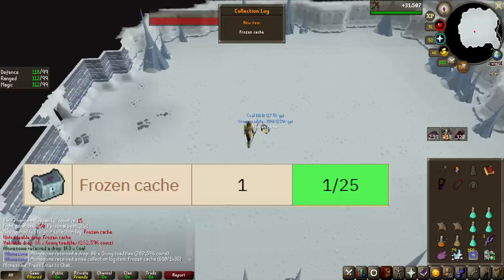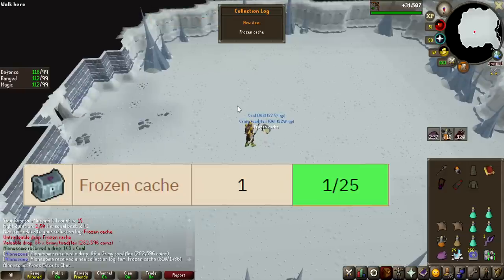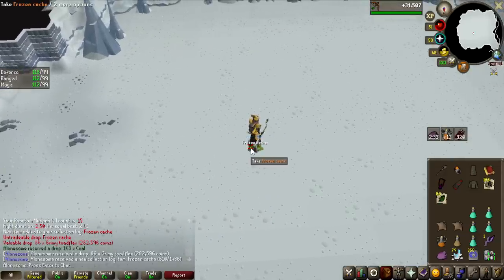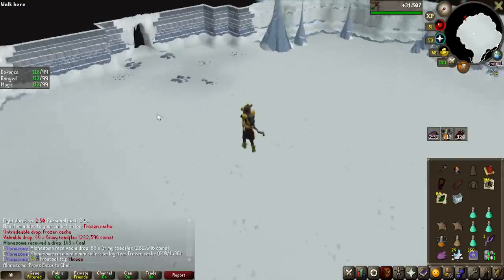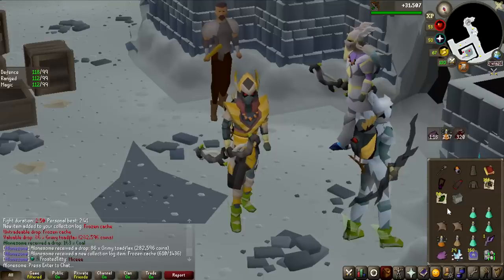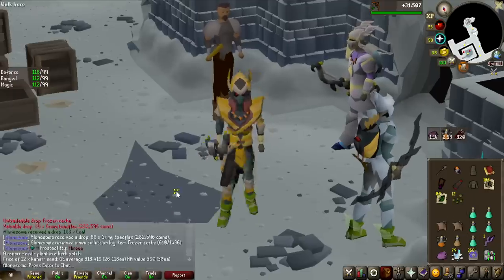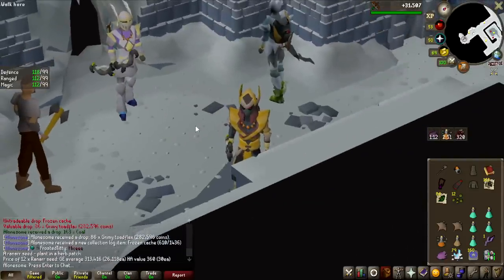Frozen Cache! That is one of the items I wanted from this grind - only the Ancient Icon left after this one. It's like a loot box from this boss, it can really give anything. Let's see what we get from opening this... 12 ranarr seeds, that is probably worth a lot. How much is that? 313k.